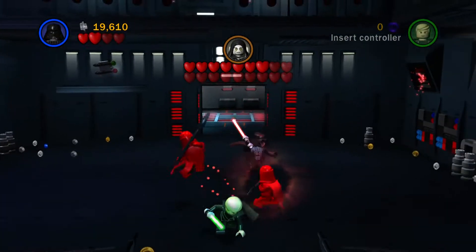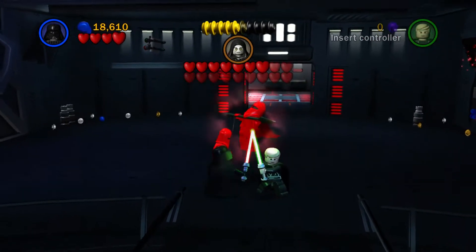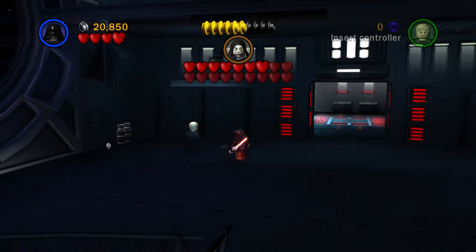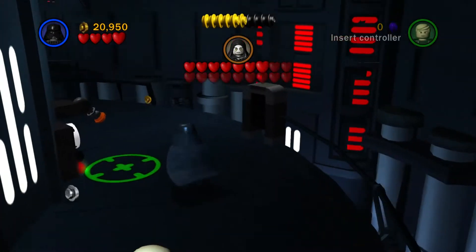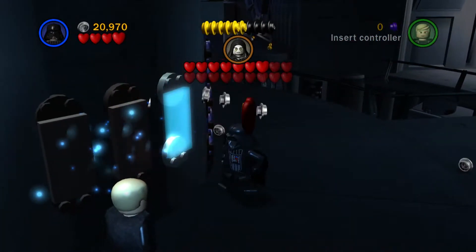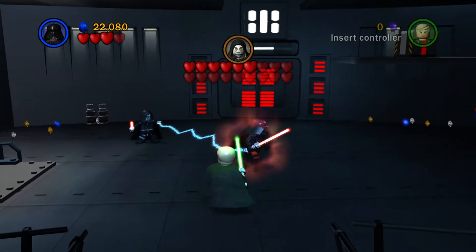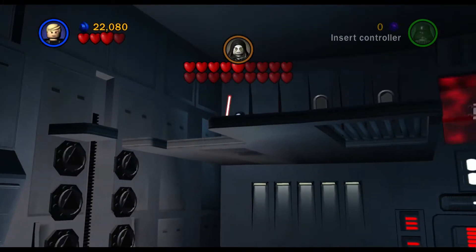The annoying thing about these imperial guards is that they have 4 health — they have 4 hearts, just like a regular character — which is very annoying. And you need a lot of studs for this level, I forgot about that. I actually don't know when he said 'Aww' in the movie, but probably not. Maybe they added it into this game.